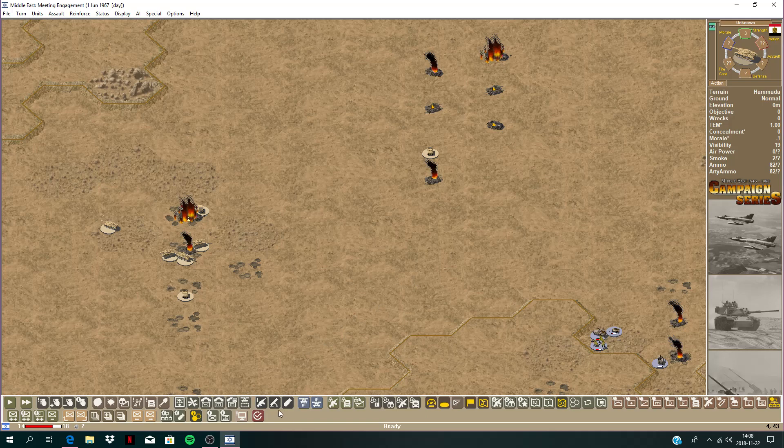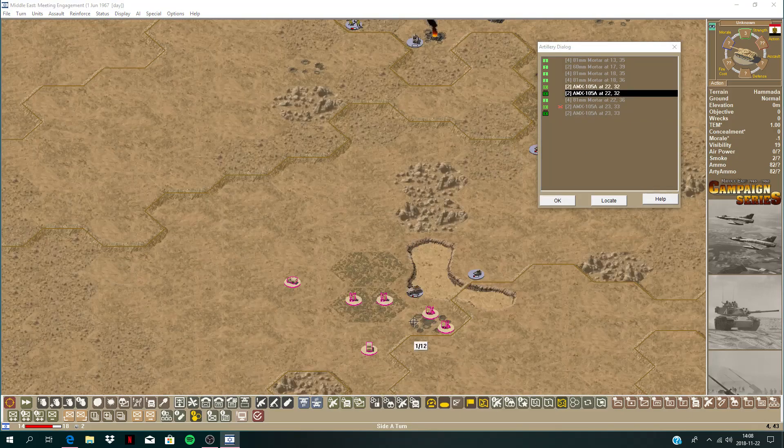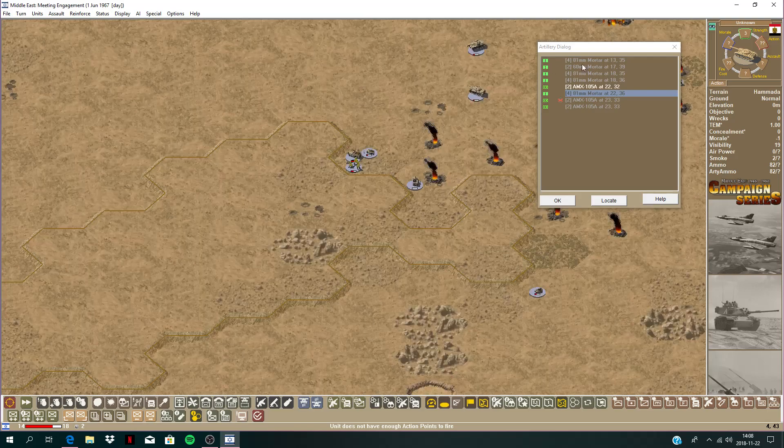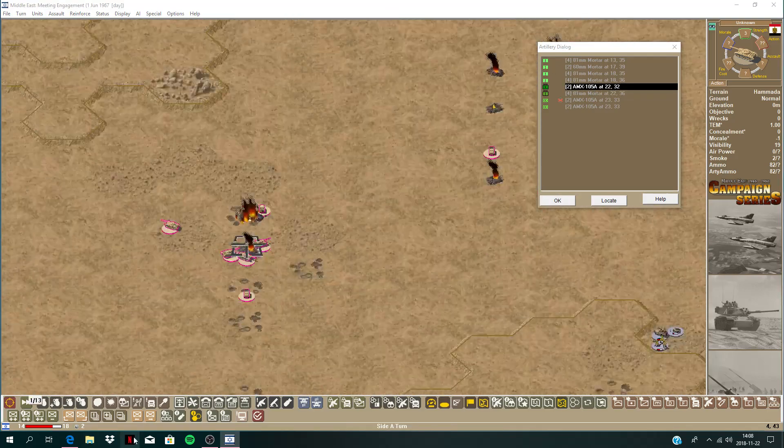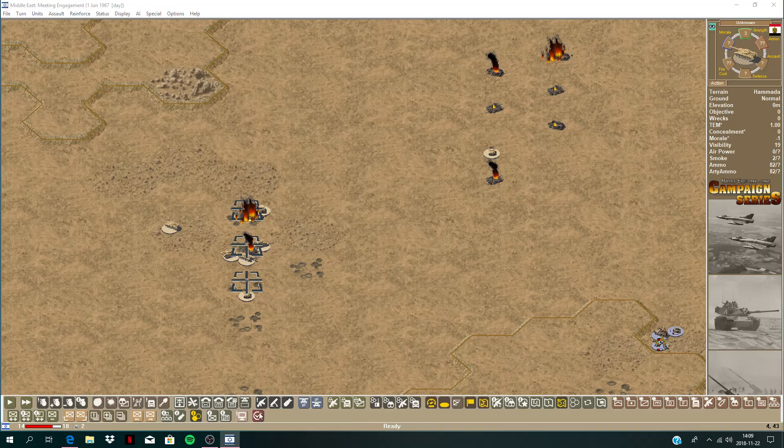Let's have a look at what we can barrage with here. We're going to keep pounding his tanks with those heavy artillery pieces. Let's give these a good old round of treatment. Pound that one and that car there. Right — end the turn.